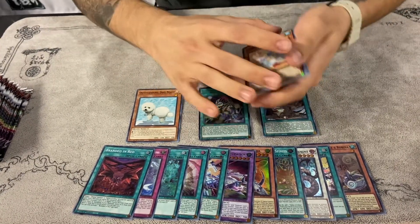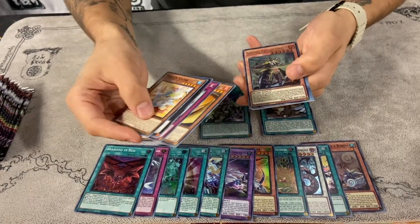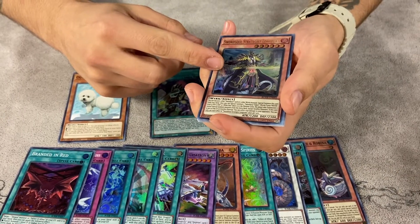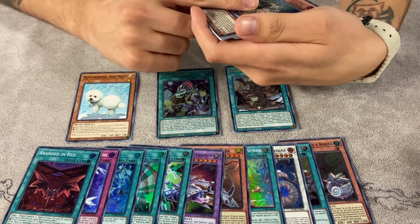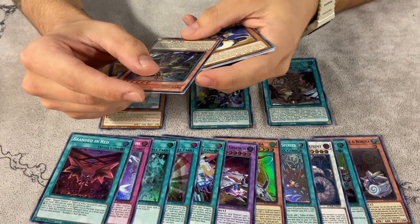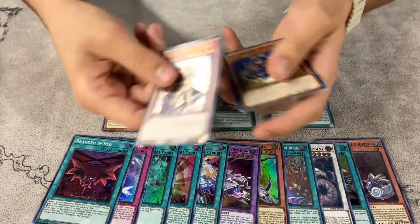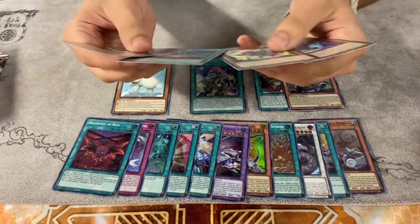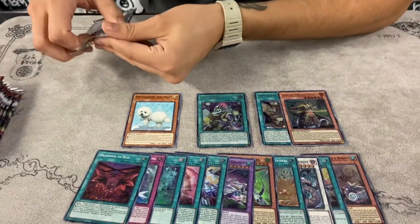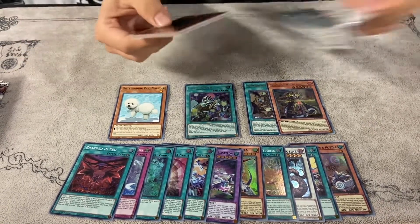There's also a chance of getting a Starlight Rare — very slim but still possible. Swordsoul Strategist Longyuan — this card burns, so you can send it to the graveyard to deal burn damage, cool synergy. Now we're at two ultras, one secret — still looking for Phoenix Enforcer and Lord of the Heavenly Sky.